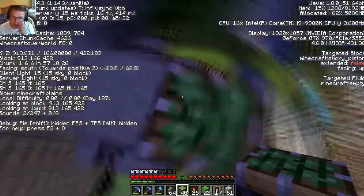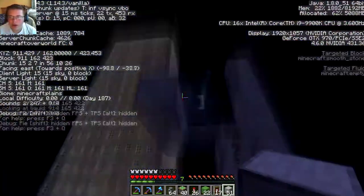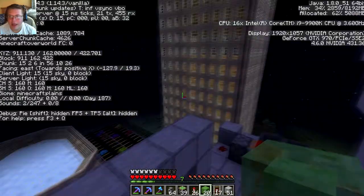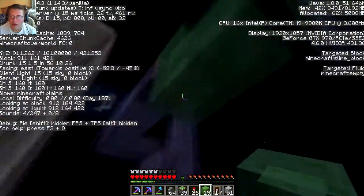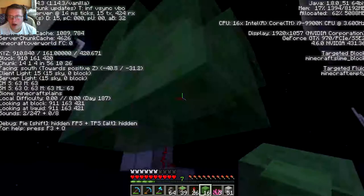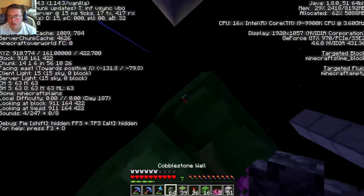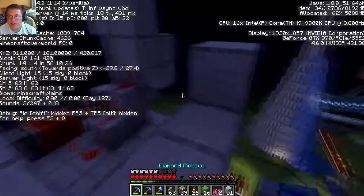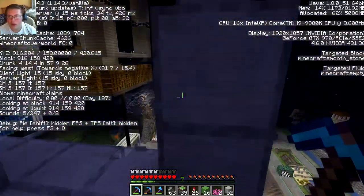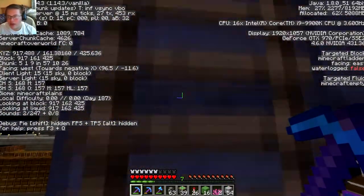Here I'm building the TNT duper itself — it's a pretty simple build. You need one sticky piston, slime blocks in the shape of an L, then another L on the other side. Place a piece of coral right there and it will dry up. Then place any type of fence over there. The last things you need are an activator rail, a mine cart, and a piece of TNT — and you're done.